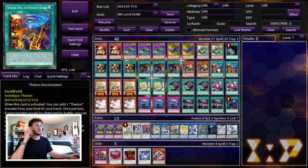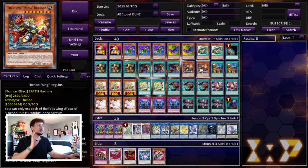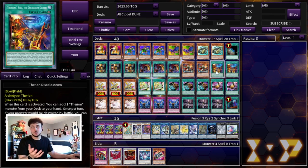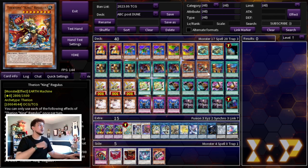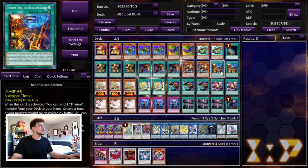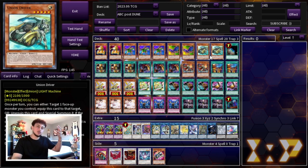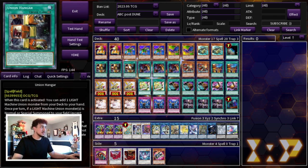We're playing 2 Regulus and 2 Discolosseum — I think 2 and 2 is all you need. A lot of the time, when you go into Ancient Fairy Dragon with your Union Hanger, you're always going to be able to get to the Discolosseum, which means you're always going to get to the Regulus. I also like playing 2 and 2 because if you do draw these cards, they're still really good combo extenders. This is pretty much the standard ABC lineup — the only real debate is 1 vs 2 Union Driver.